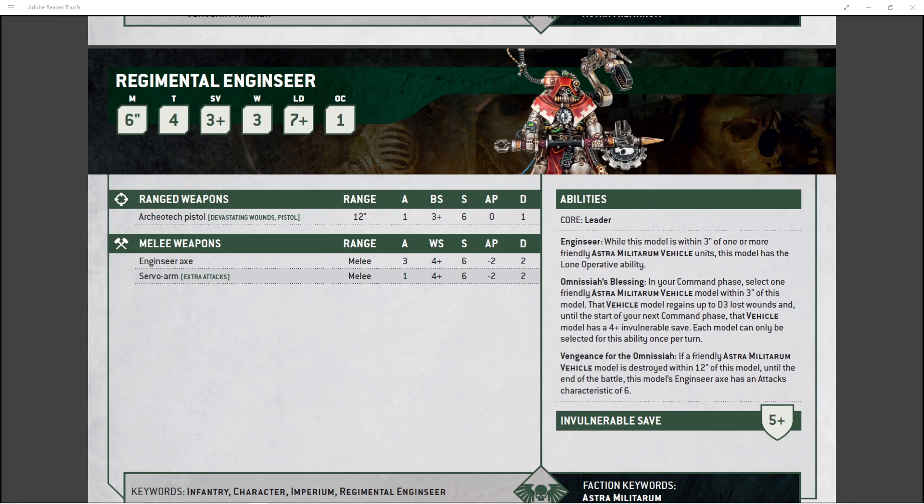Overall, I think the Regimental Enginseers are good. I love the ability to heal your vehicles and give them a 4+ invulnerable save — especially for your beefy tanks like the Rogal Dorn. Your opponent is going to know they have to take it out. Being able to heal D3 lost wounds might just be enough to get it out of the bracketed phase of its damage profile so it can still function at full ability. The 4+ invulnerable adds extra durability to those vehicles within 3 inches.